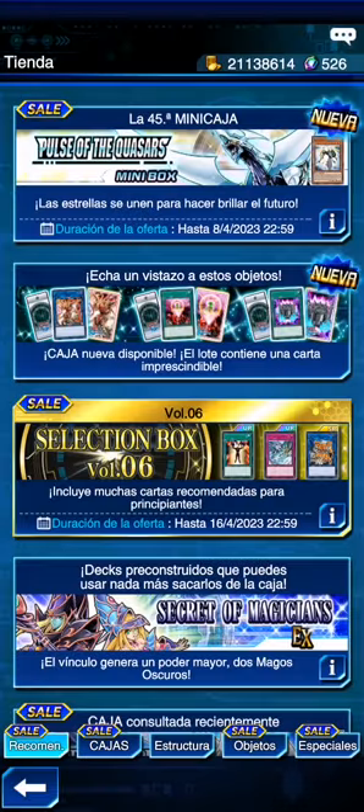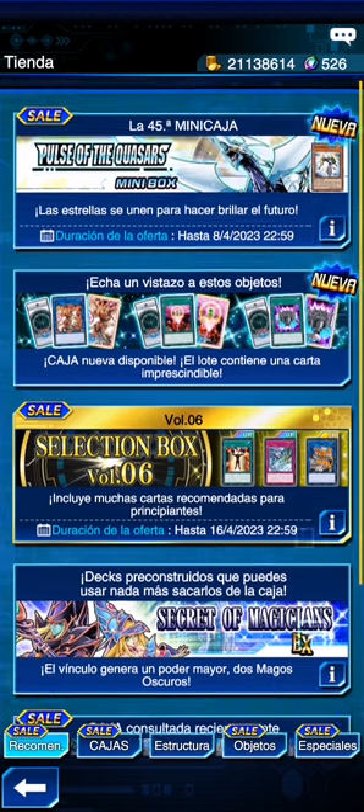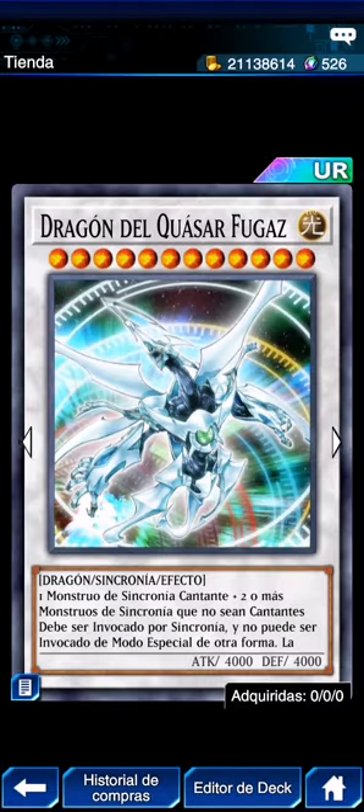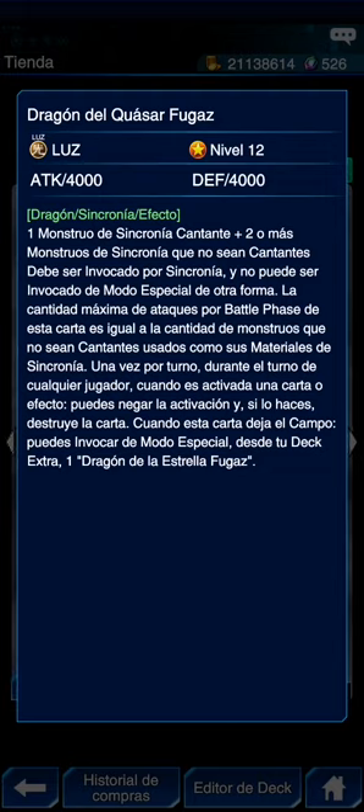He comprado en el anterior en esta cuenta y creo que en especial había más cosas, no solo eso. Vamos a ver qué hay en la caja. Tenemos a Shooting Quasar Dragon — el señor nos dice que es un monstruo de sincronía: cantante y dos o más monstruos de sincronía que no sean cantantes. Es difícil sí.